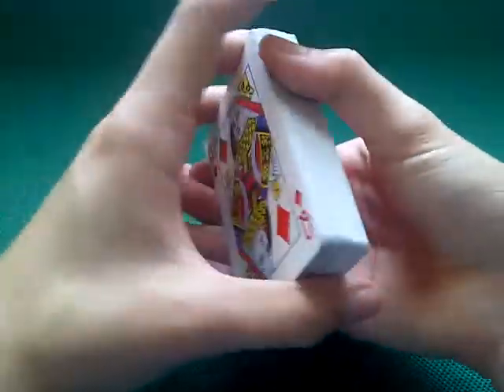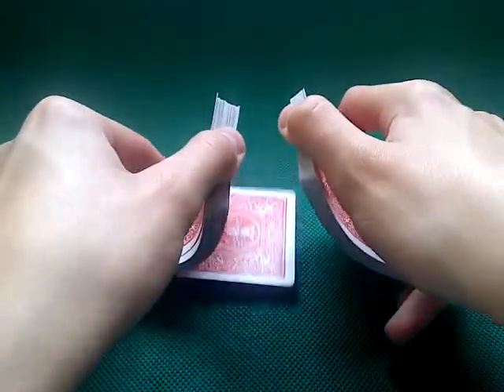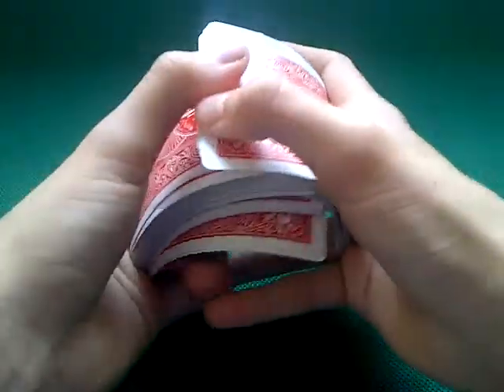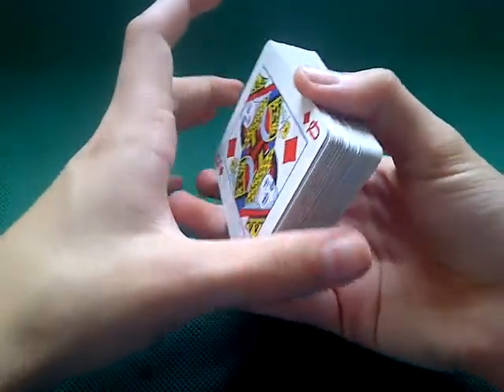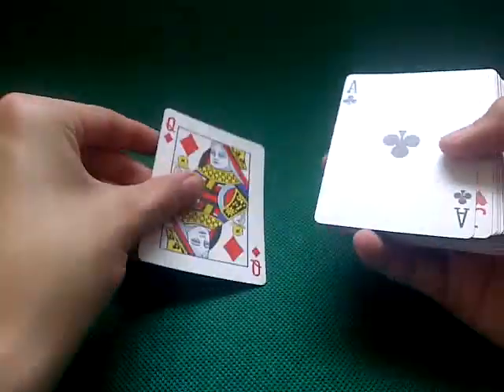Okay, so what we're going to do — first we'll shuffle the deck. Give it a few of these. So what we're going to do is we're going to remove all the cards of one suit. My favourite suit is diamonds, so we'll go with diamonds.